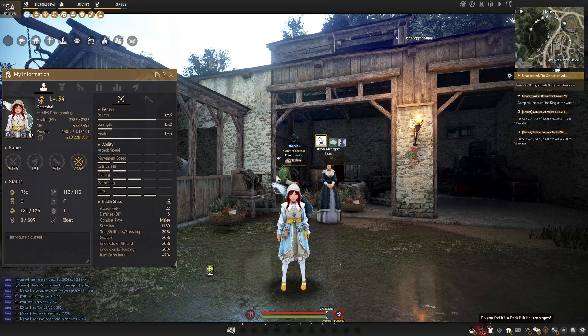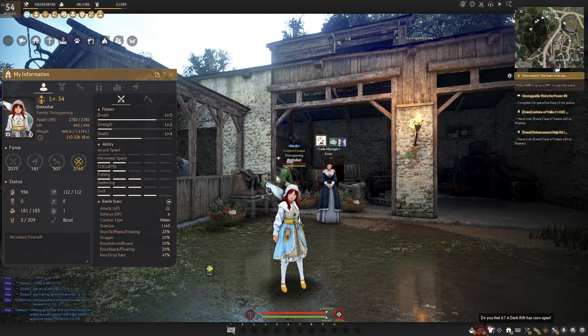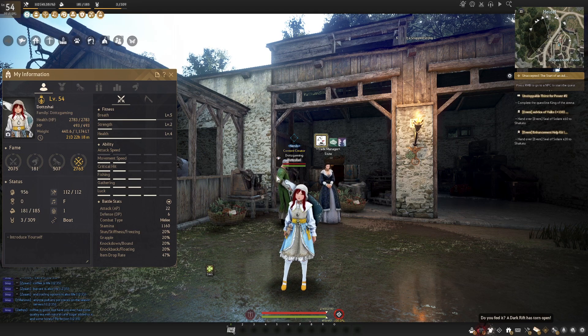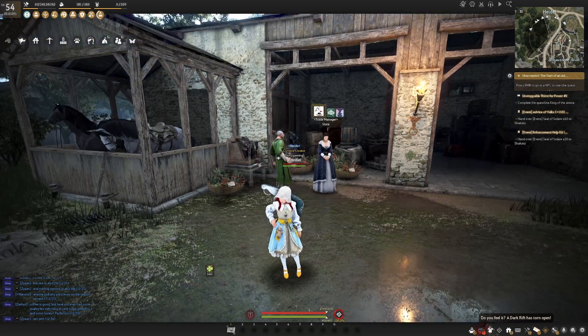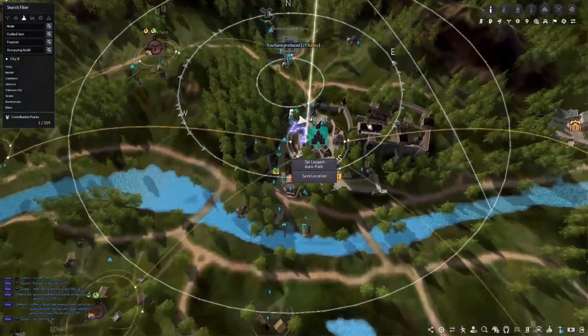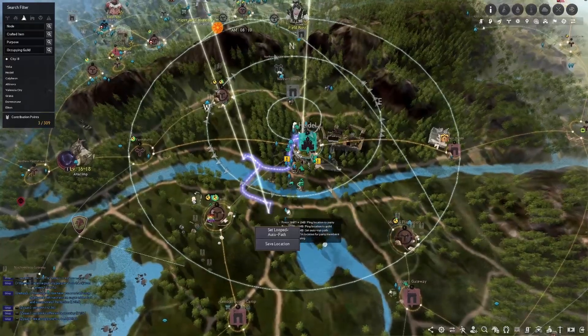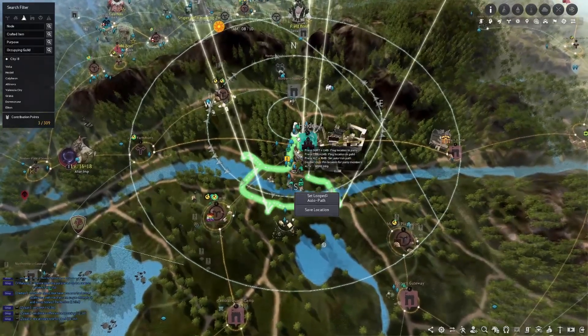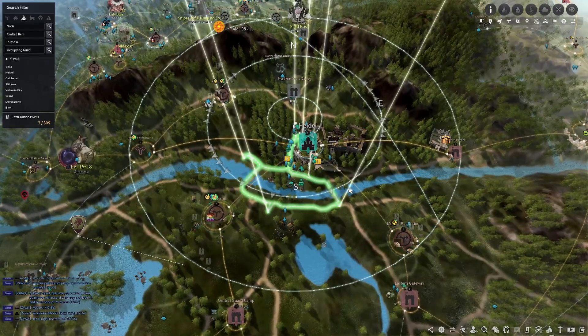These stats all level in different ways. To level your breath, the easiest thing to do is just run around. You will passively level breath by walking and running from place to place, but you can also AFK level your breath by setting an auto path in town. Open your map and by holding the Alt key, right-click a bunch of different spots to make a circle, then reconnect at the beginning to create an auto looped path.